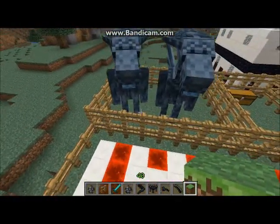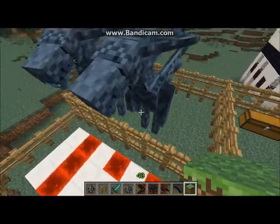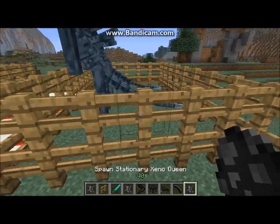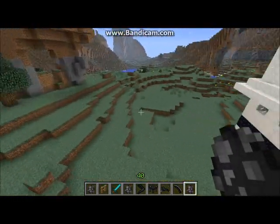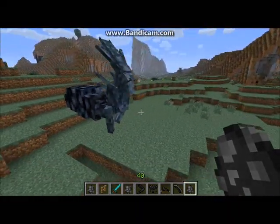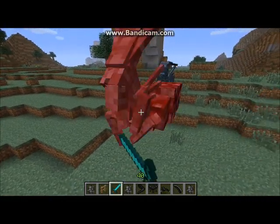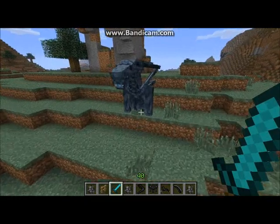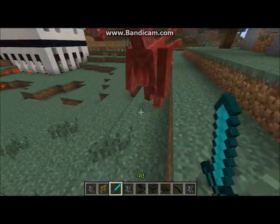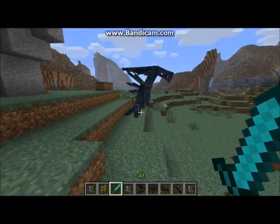Next we have the Xenomorph Queens. They spawn in hives generated through the earth — I couldn't find any, they're extremely rare. They are the big honchos, and when you find them they will be in a stationary mode. They will not move, but when you hit them — see how they're all curled up? That means they're dormant. Once you hit them, it spawns a full one right beside it. It's glitched in the ground. Hopefully my Minecraft doesn't crash like it's already done twice.